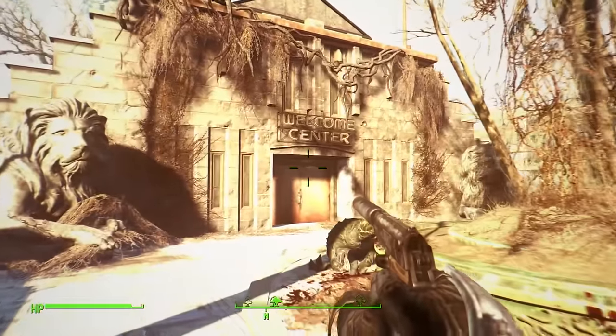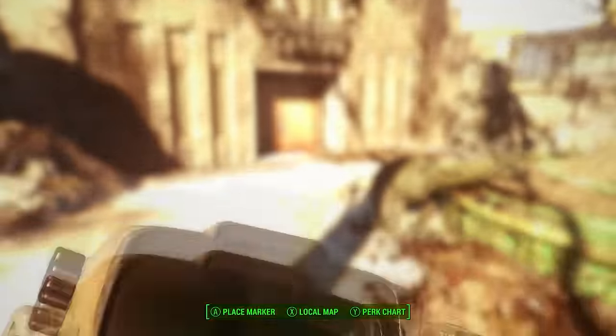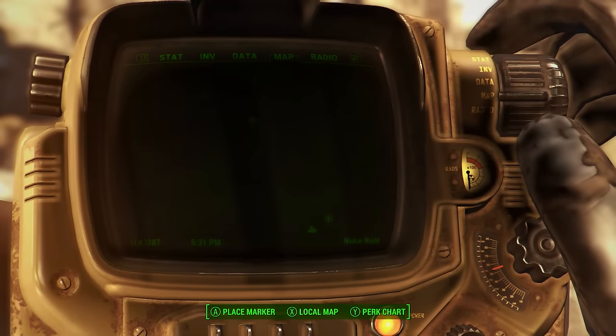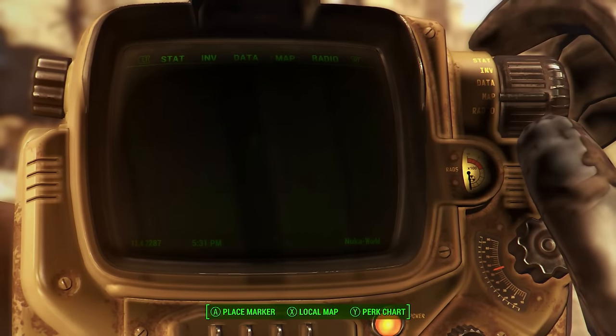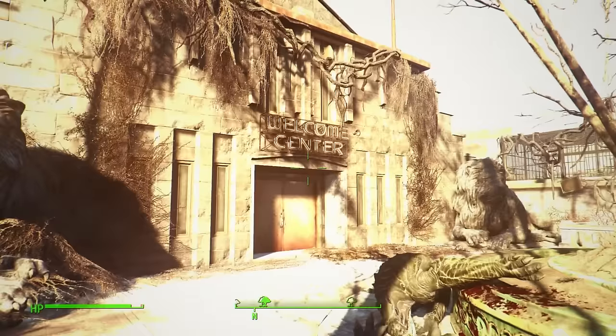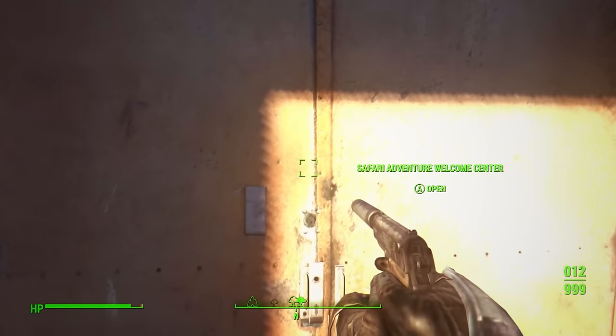For this next one we are traveling to the zoo area of the map, called Safari Adventure, which is pretty easy to find at the very top end of the Nuka World map. Right there you'll see it next to Kiddie Kingdom and King Cola's. Once here we need to find the welcome center and go inside.